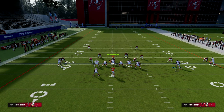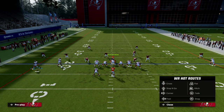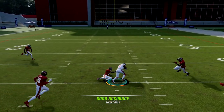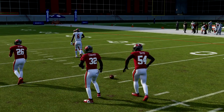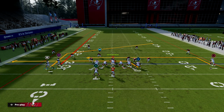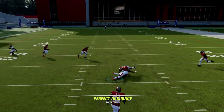Against zone coverage, this play is also powerful. It's fairly effective against man because the field is so well spaced out. Against zone, what you're going to see is this little window to throw right there. The streak is kind of just a simple clear-out route against zone — it's primarily there for when your opponent wants to run some cover four. But essentially, they have to user this post route. If they don't user the post route, it should be open every single time. Here's cover four, and you see the post is coming wide open against it.